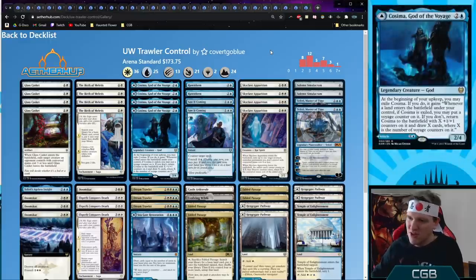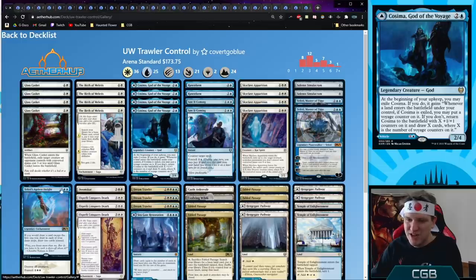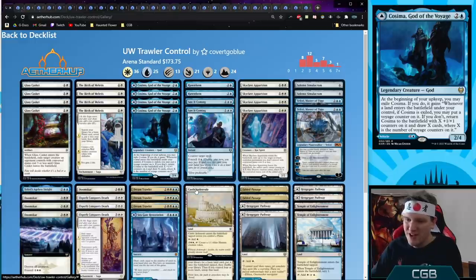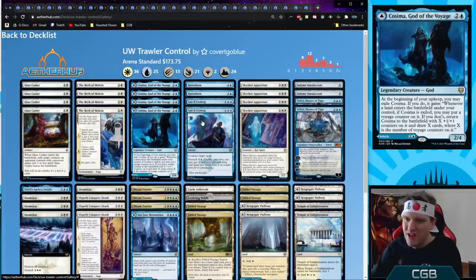Blue White Trawler Control — a blue white control deck built around the idea of playing a Dream Trawler and the next turn bringing back Kazima to draw a ton of cards, then smacking the opponent with the Trawler. Especially awesome with Seagate Restoration or Faerie's Ageless Insight to draw double — possibly one-shotting your opponent with a massive Dream Trawler attack. Solemn ramps to mana, Faerie Master of Time digs through your deck, ECD is there, along with Hengegate Pathway, Doomskar, Saw It Coming, and Raven Form.